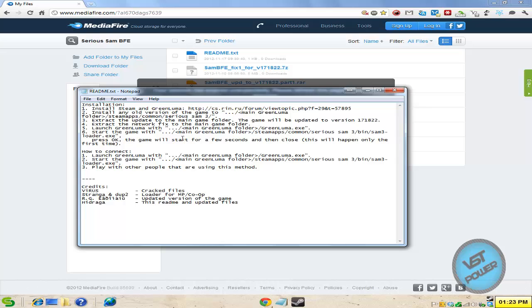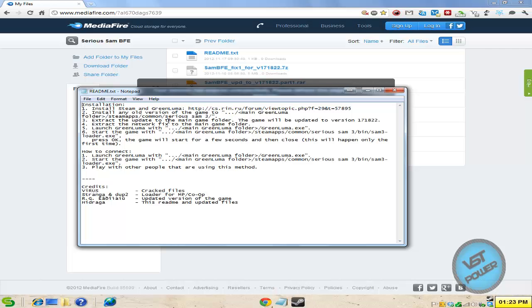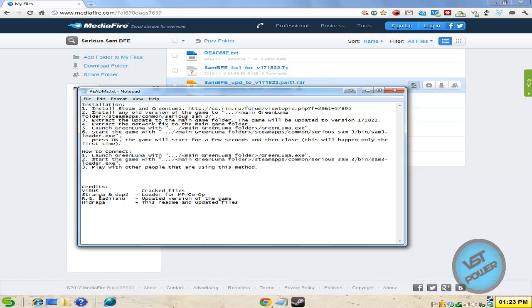So basically, bottom line is: install Steam, install Green Luma — here's my Green Luma program — then go ahead and get the update, and install the updates and the network fix into your game. Then start Green Luma, start the game, go ahead and invite people to your game or join someone else's game, and I'll talk about that in the video.